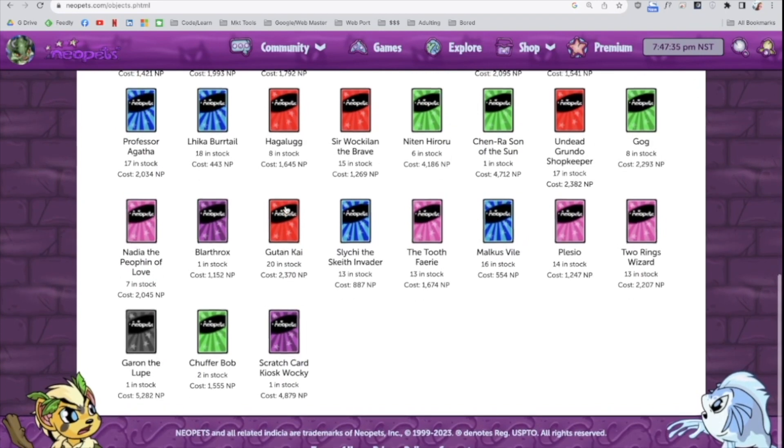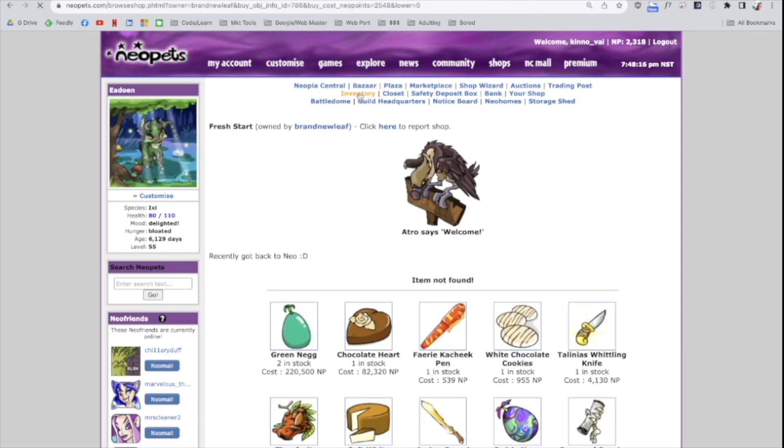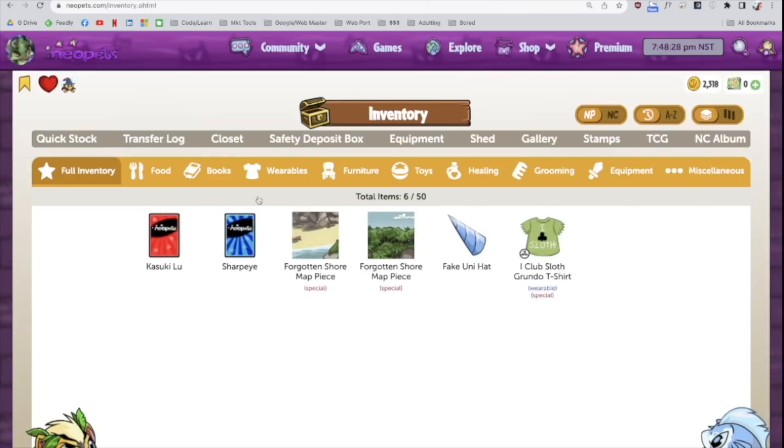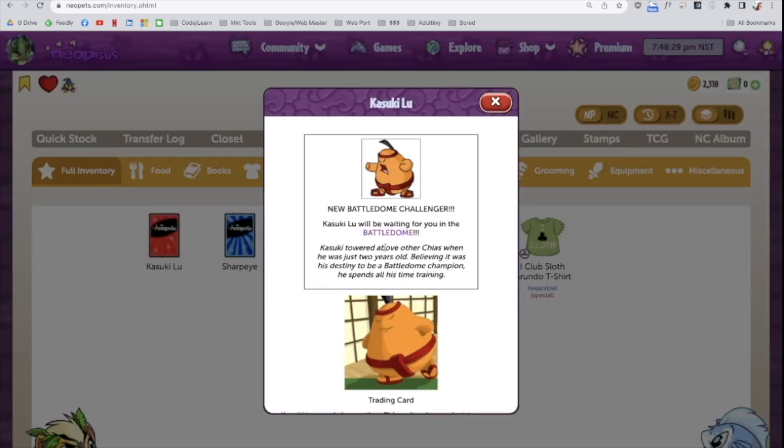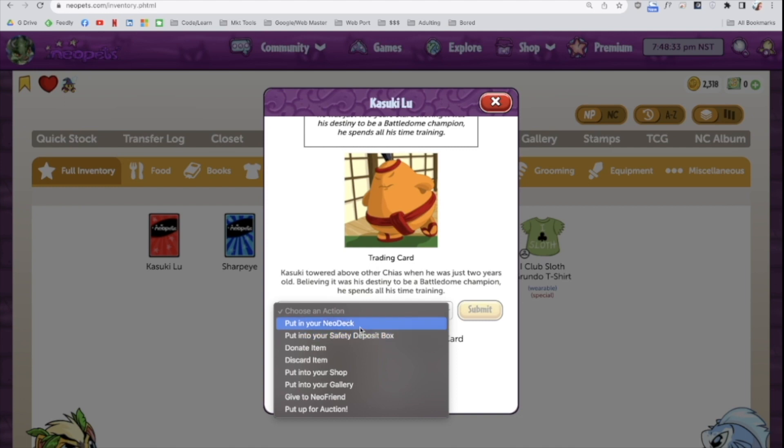I have been casually collecting TCG cards, by the way. It is a fairly affordable card at 2,500 NP. Then right before you're about to stick it in your deck, there it is — he just pops right up! And if you want, go ahead and stick it in your Neo deck. That's what I did.